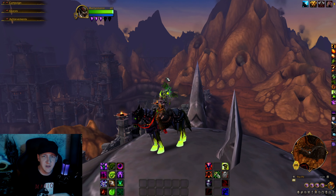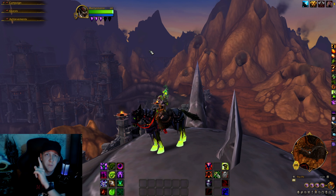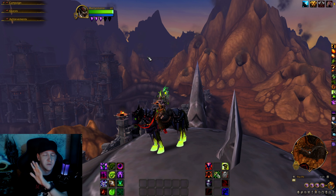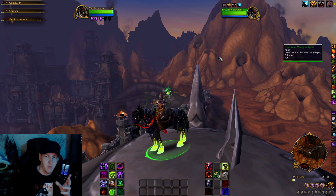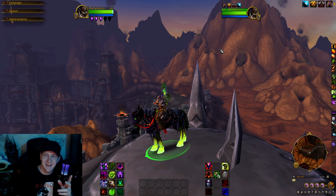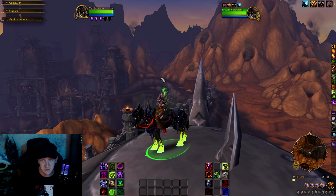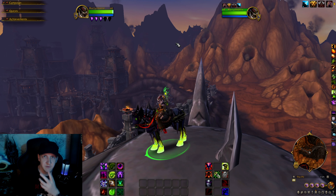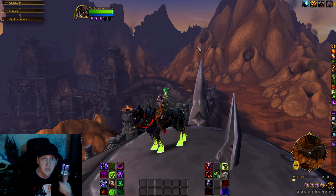I like everything central to where I can see what's going on. I put my health bar on top so I can keep an eye on my Soul Shards — shards are important when you are a Destro Lock. My target is over on the right, which is probably more OCD than anything, but the great thing is I can stare at the very center of the screen and basically keep an eye on everything with my peripheral vision.